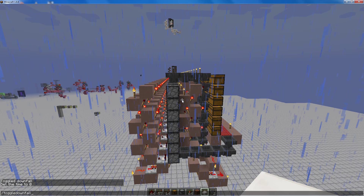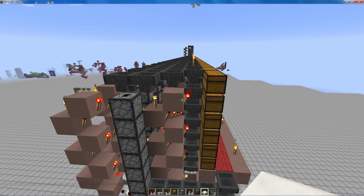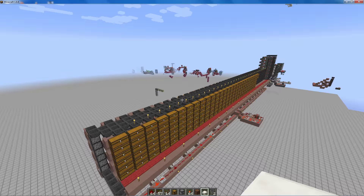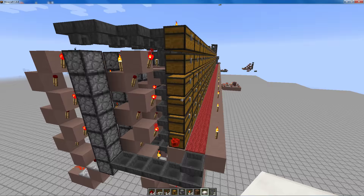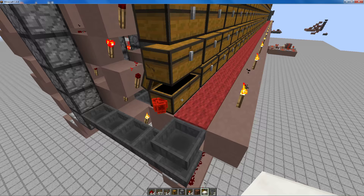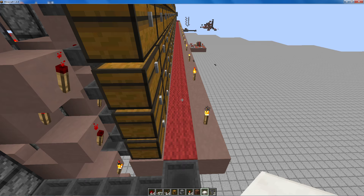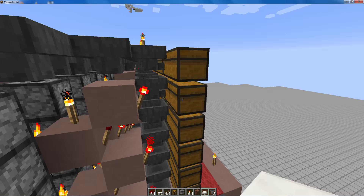We got rain, so what are the properties of this sorting system? Well, for the first part, it is totally silent — that is a nice feature. It is expandable in all directions; you can build it as high or as wide as you like. For those who aren't familiar with this type of sorting system, the item goes in and up and down, and it tries to go into the chests.